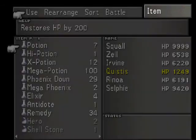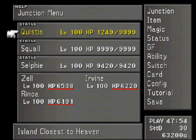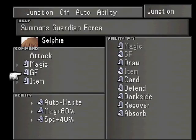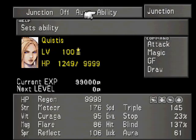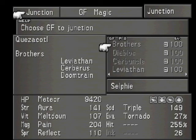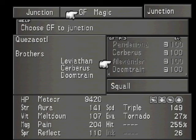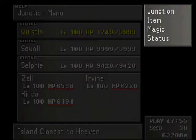What this will do is give one GF the ability times four, which we're definitely going to do because Quistis and Selfie don't have it. So we need to pick something to get rid of for Selfie, and I'm going to work on another hundred of these. I think I'm going to give it to Cerberus.